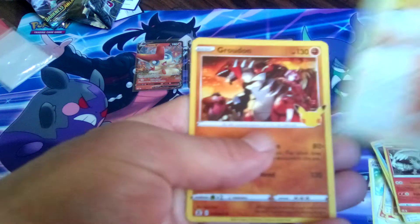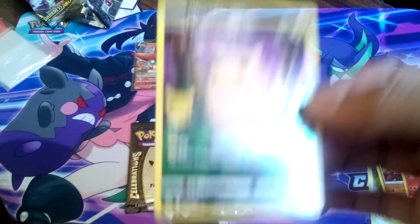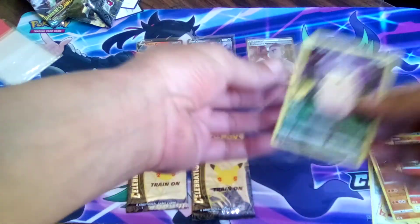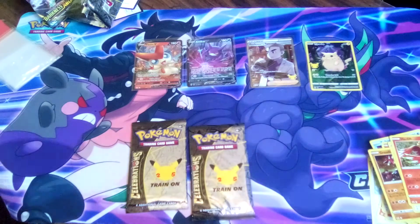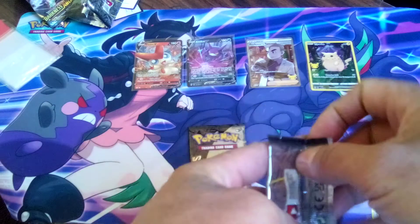We got a Ho-Oh, a Lugia, a Groundon, and a Pikachu Full Art Base Set with some red cheeks! How do you guys like that? Fourth pack, fourth hit — I'm loving it! I'm forgetting to sleeve that one up — I'm sorry Pikachu, how can I forget you? One who started it all. I'm overwhelmed with this box. This was an amazing box, and I got it at a deal, not to mention the promo cards that come along with the box. The collection is adding up, the collection is getting great. Fabulous!